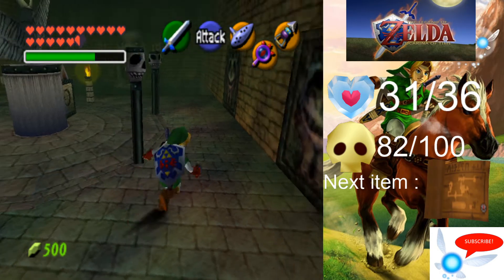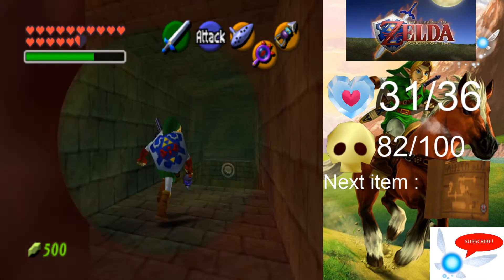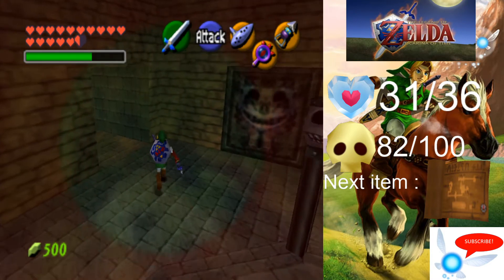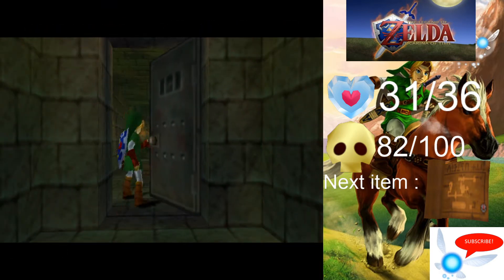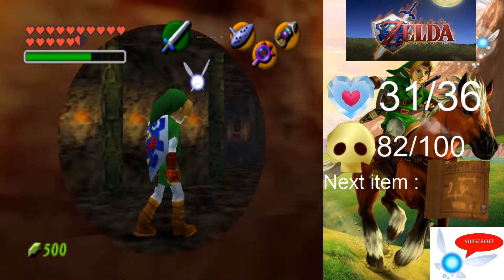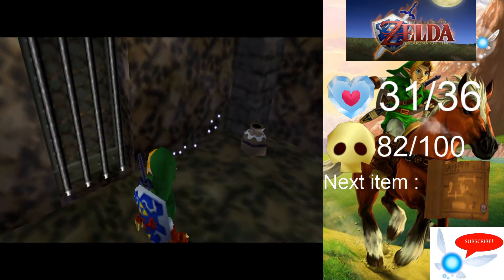Now that we're in here, the first thing we are going to get is the dungeon map. We must head first through one of these invisible doors, which is this one here. Go through here, and you can see that bit is hollow as well — they basically just tell you that you need the Lens of Truth. Take a right and head along, then through this door where we will fight a re-dead.